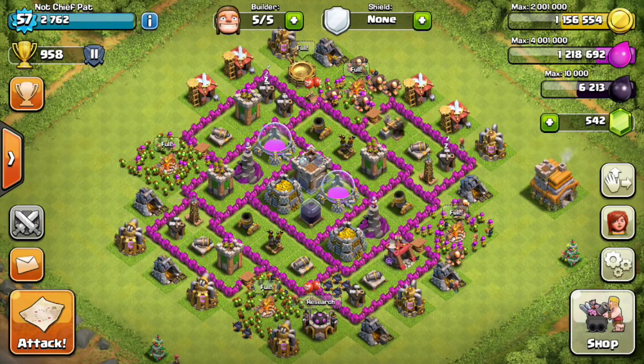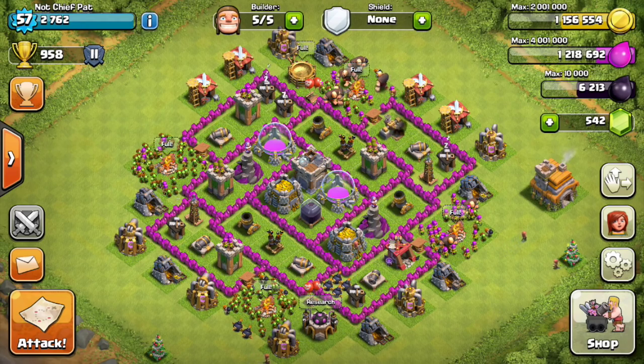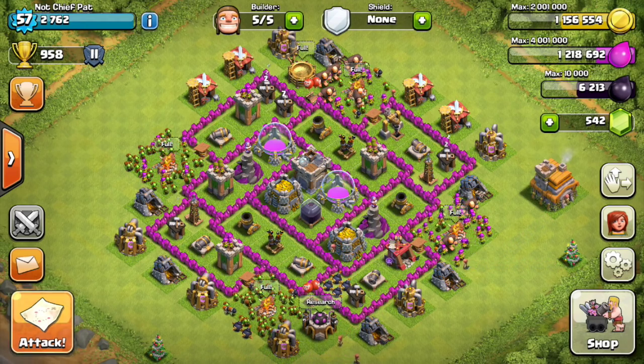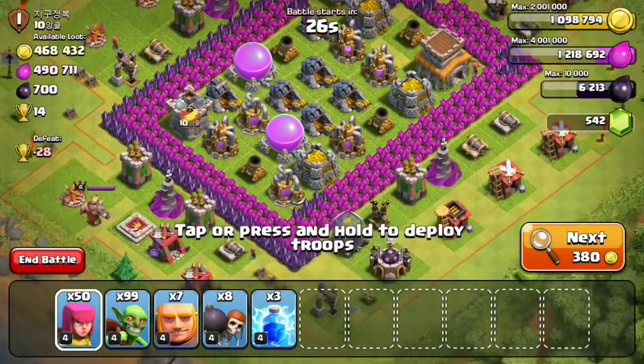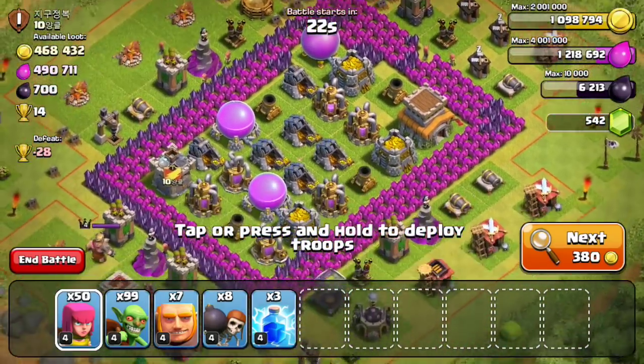What is going on guys? My name is Patrick aka ChiefPat and today bringing you the next episode of my Let's Play Clash of Clans series. Rather than decide on what I want to upgrade right off the bat, I'm going to do a bunch of raids today and see what I can upgrade towards the end, because I've done most of the major upgrades at Town Hall 7 and now I'm just trying to finish the last couple of things and start upgrading those walls up to level 7.